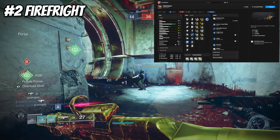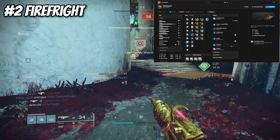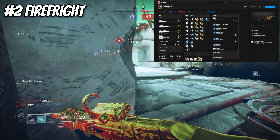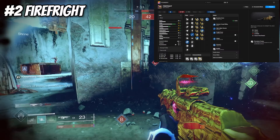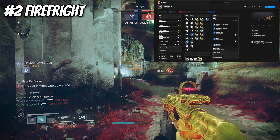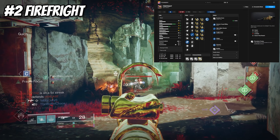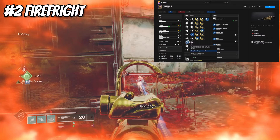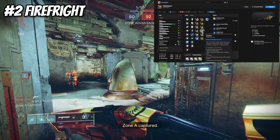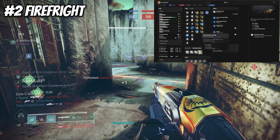Next on the list we have my all-time favorite — my baby — the Fire Fright. This auto rifle I've been using since it came out and I've always talked about it on my channel. It's a 450 rounds per minute precision frame like the Emit, but this one is in the primary slot. It's obtained from farming the weekly mission Presage, so it's kind of hard to get, but you can farm it out and use your deep sights. For the perks I like to use Hammer Forged Rifling for range, High Caliber Rounds, and for traits I like Fragile Focus on top of Adagio — these two perks together are seriously slept on.